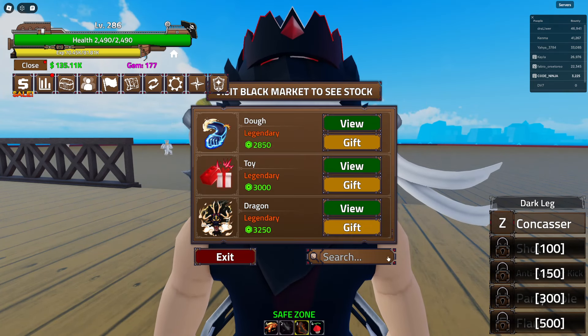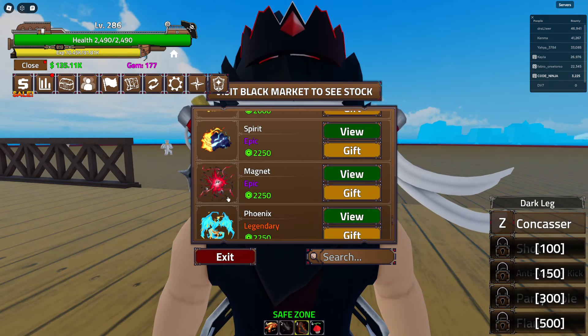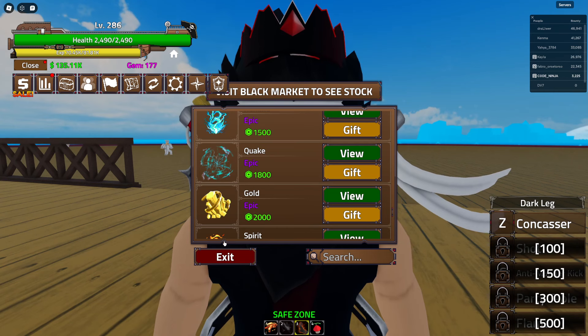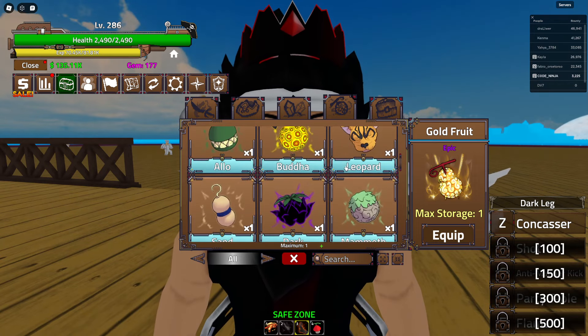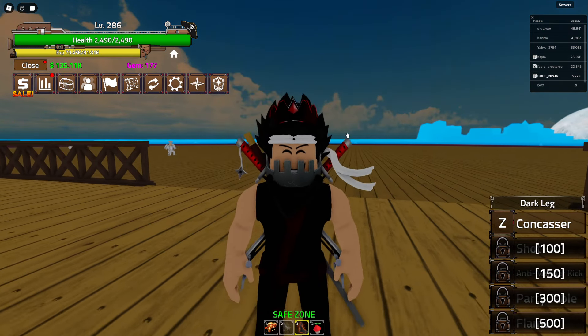We got Toy fruit, Spin fruit, and the new fruit is Dragon. Toy, Dough, Gate, Phoenix, Magnet, Spirit, Gold. Wait - they changed Gold fruit? They literally changed Gold fruit, like Illusion. Look at my inventory - wait, Gold still looks like this. Okay, never mind, I thought they changed it, they didn't change it.